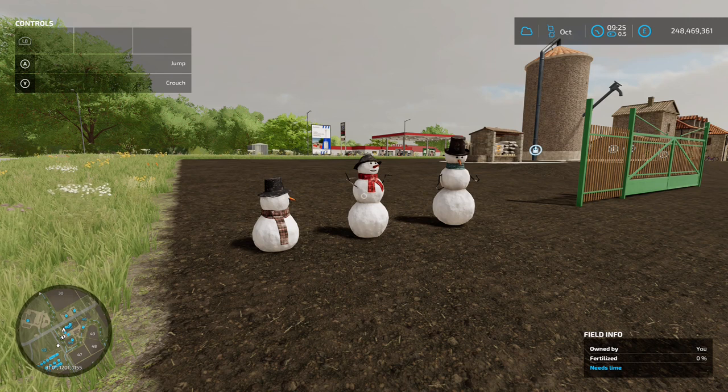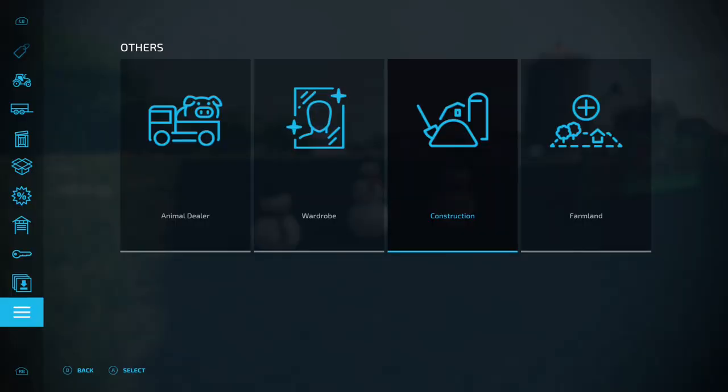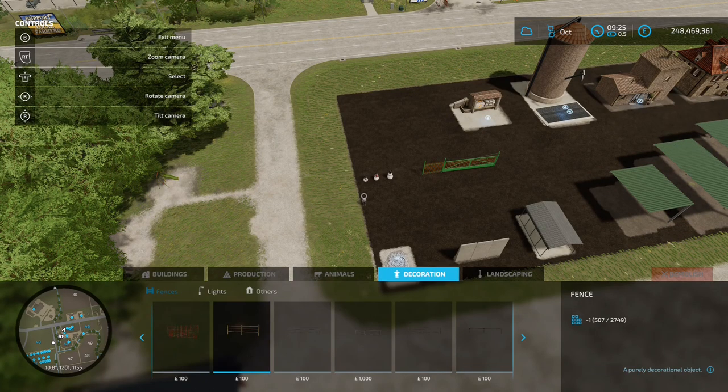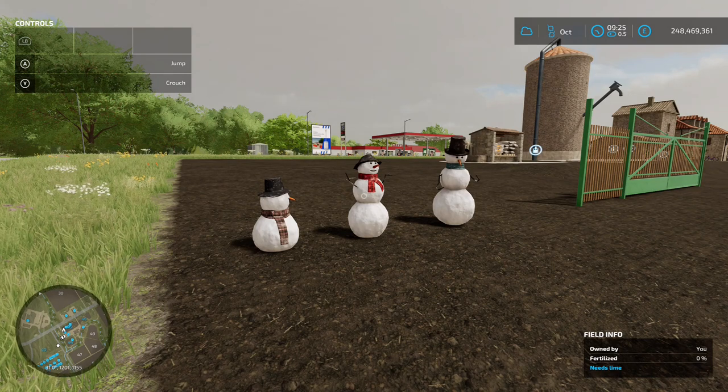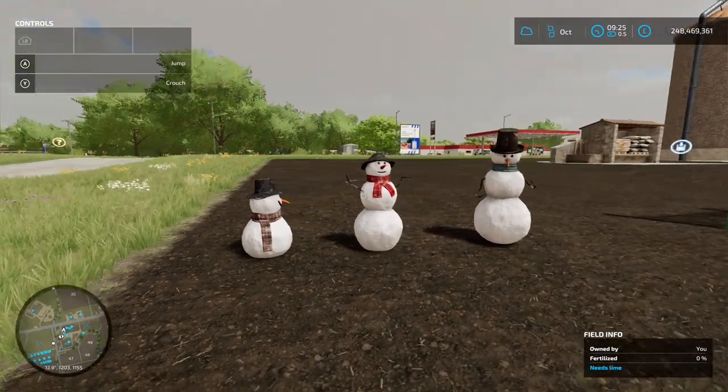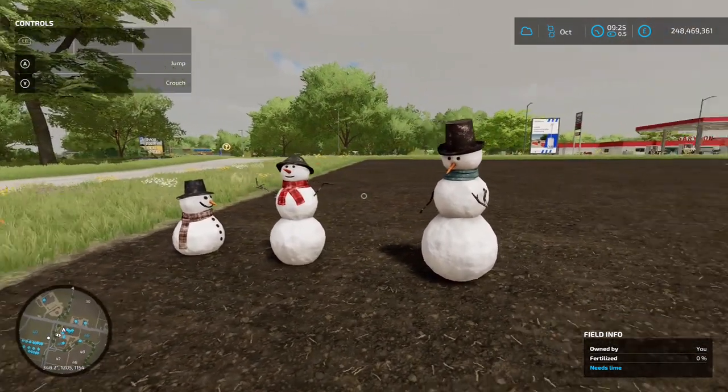Next up we've got the Placeable Snowmen by Top Ace 888 - 0.28 megabyte on the download. You're going to find these in the construction menu under decorations and others. They're 50 each - you've got a small snowman, medium sized snowman, and big snowman. According to the website they are made from a deceptively real plastic and therefore can be placed all year round!